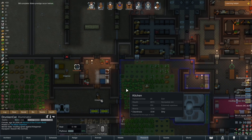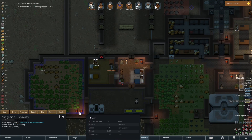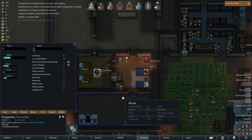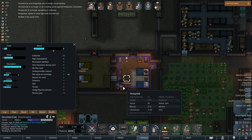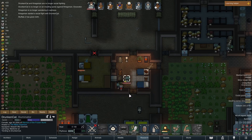Worst case scenario, I actually could throw Drunken Cat into the biosculptor. Kriegsman is having such a sad wander. Use the good stuff, Drunken Cat — there we go.